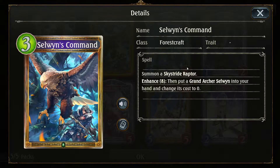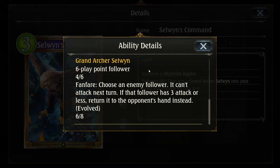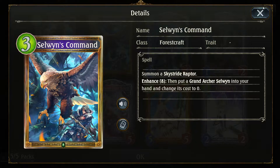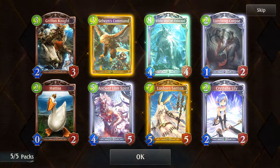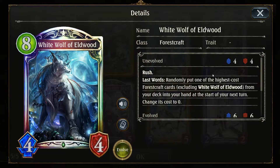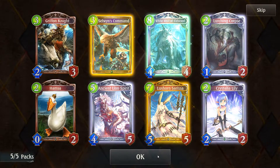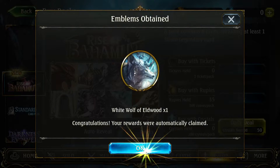Selwyn's Command: summon a Skystride Raptor; enhance eight — put Grand Archer Selwyn into your hand and change its cost to zero. Nice. A 3/1 with Storm for three mana — they're giving Forestcraft some strong tempo cards. White Wolf of Eldwood: randomly put one of the highest cost Forestcraft cards from your deck into your hand at the start of your next turn and change its cost to zero, with Rush too. Lux Horn Sarissa: cannot receive more than three damage at a time — so she can trade at least twice — and she has Rush too.